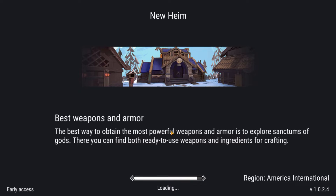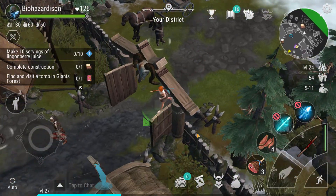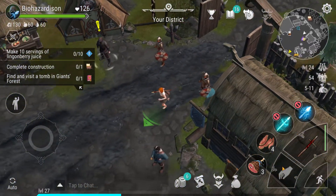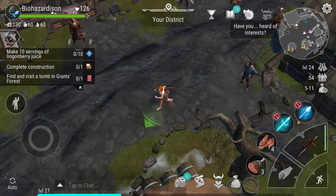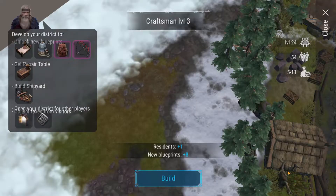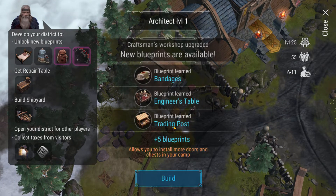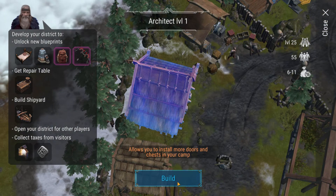I'll also build a better axe and pickaxe — I don't know what weapon we get, but I'll get a better weapon so when we go in we actually have stuff and don't die right away. We do have a bow, which is the class I picked, but you can switch through classes so it's not really that big of a deal. There we go — we got what we needed. That was basically what I was going for.